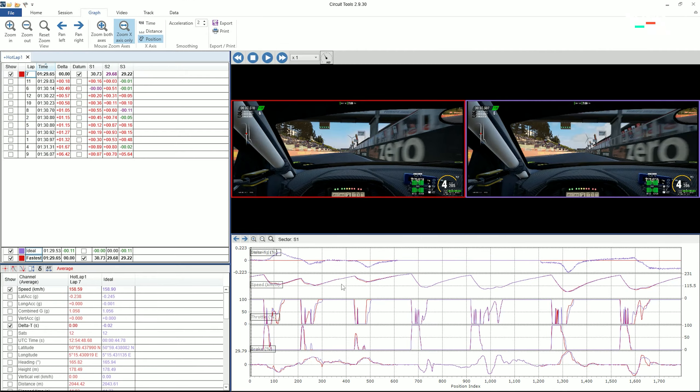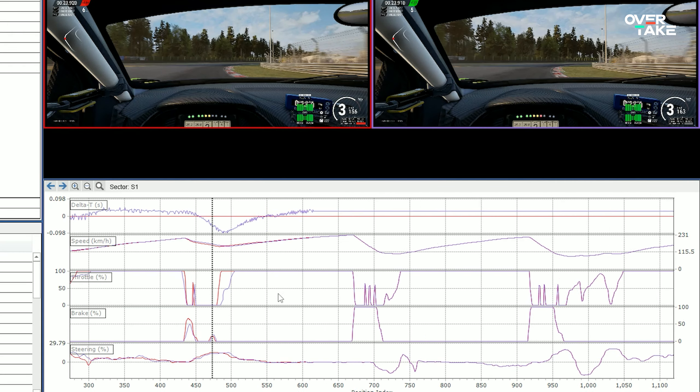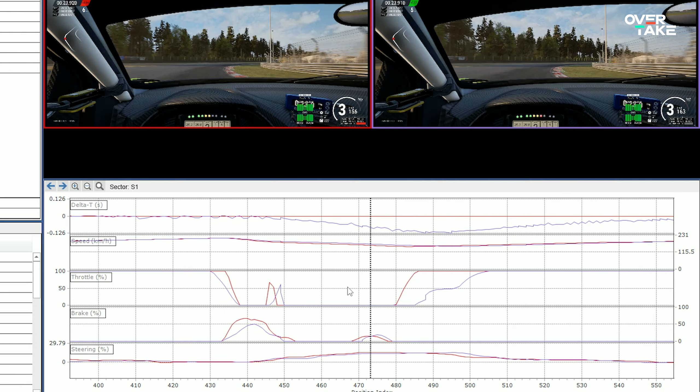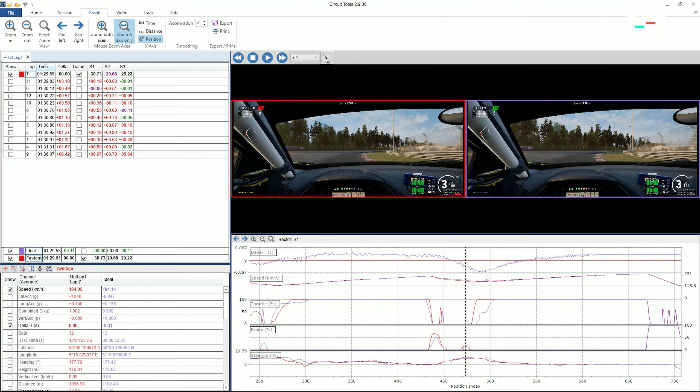I think that speed, delta time, brake, throttle, and steering angle are the most important. On the right we have a preview of the graphs, and these are mostly self-explanatory. If we compare two laps with each other, we can see exactly which braking point was better, where I stepped on the gas earlier and more gradually, and where I lost or gained some time.